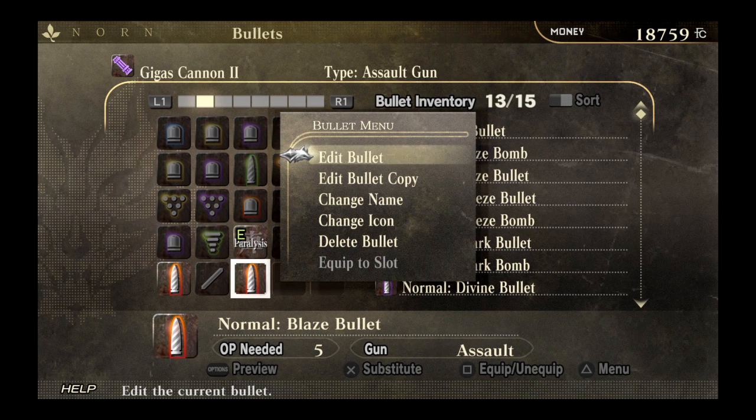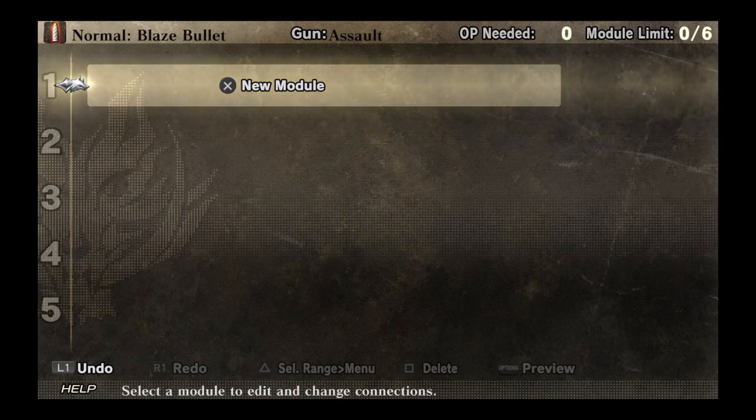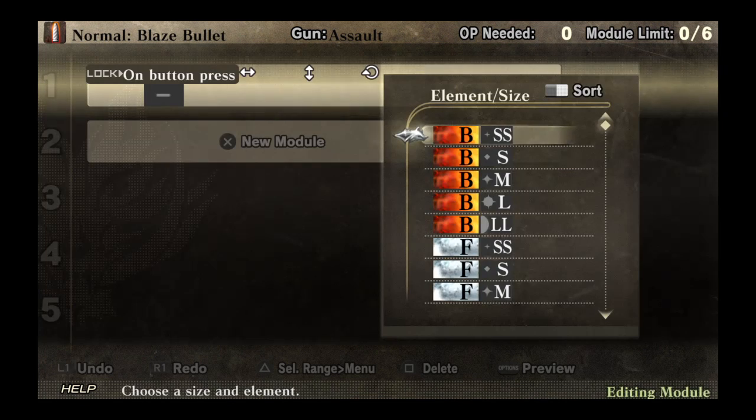This option at the top — you can worry about changing the name and icon later. Hit edit bullet. Now, there's already going to be a module in there. You can just delete that — hit square, delete it. When you want to actually augment your bullet and put in your new things, you're going to go to new module.